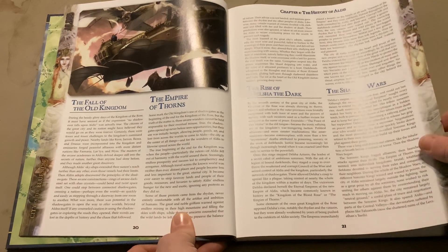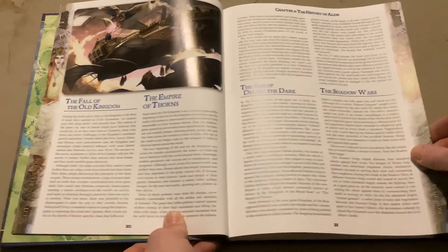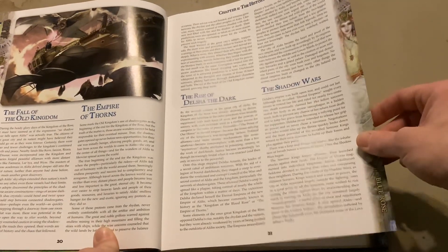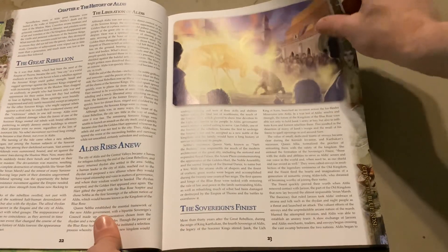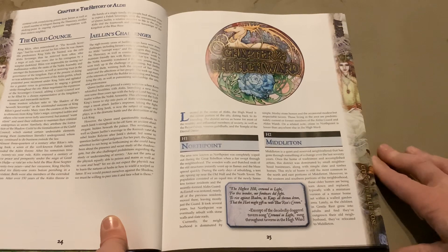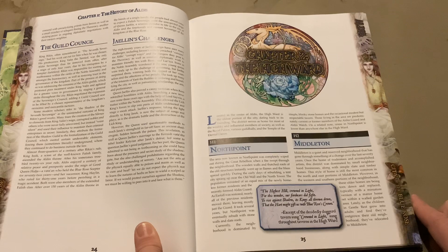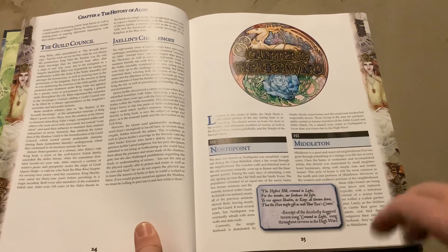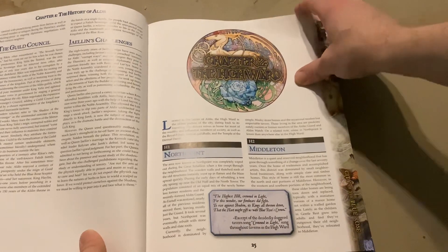Chapter 1 covers the whole background of how the city got to its current point. We see the fall of the old kingdom, the Empire Thorns, the rise of the dark, and the shadow wars. It goes through the whole backstory not just of Aldis, but of the entire Blue Rose campaign setting and RPG itself.